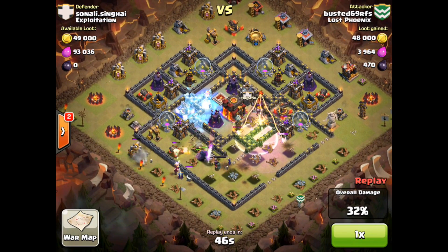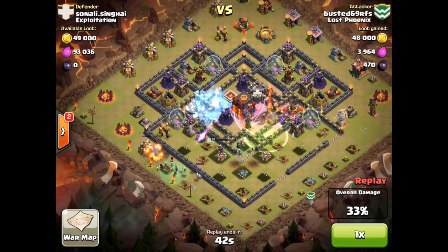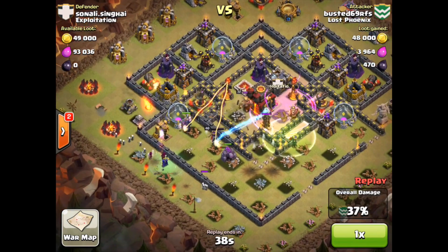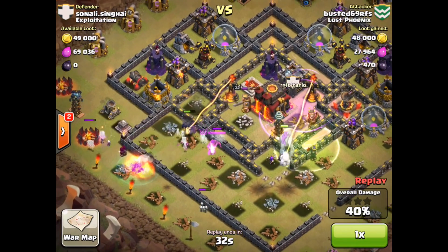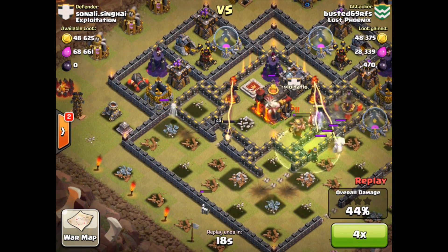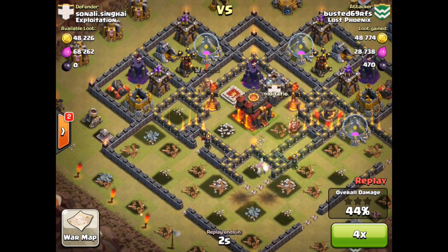Freezing on the left. The Queen has not followed the jump spell unfortunately, nor did the golem or Pekka. That hurts. If they had all gone in there, they probably would have at least gotten the Town Hall. Unfortunately it looks like at this point it's just not going to happen, so we're going to fast forward it. We can see what happened there and see if we can improve on that one way or the other.